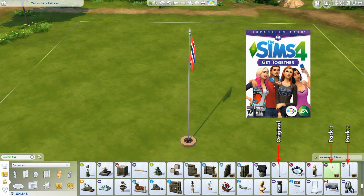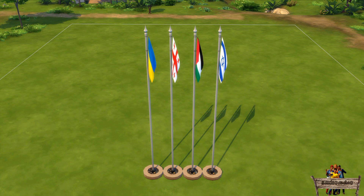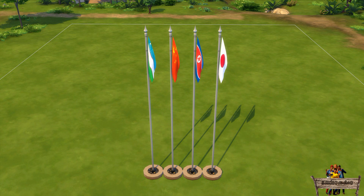The country flags which have been added this time are: Norway, Scotland, Poland, Turkey, Ukraine, Georgia, Palestine, Israel, Brazil, Colombia, Uruguay, South Africa, Uzbekistan, China, North Korea, and Japan.